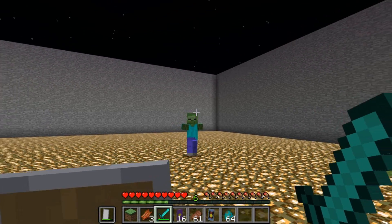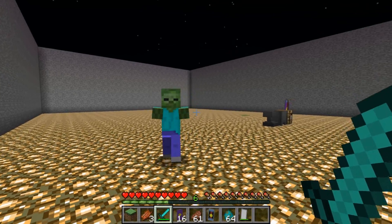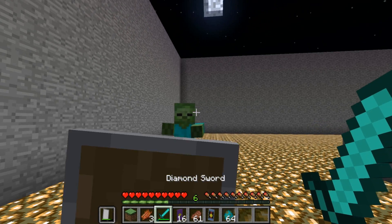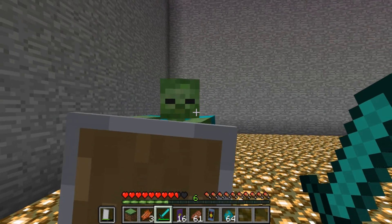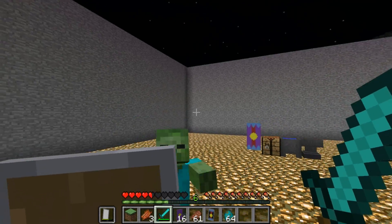Now on to some shield science. First of all, right-clicking with the sword has been completely removed, as you can see — I'm right-clicking now and nothing is happening. That functionality has now been delegated to the shield item. If we hold right-click, you'll see the shield comes up.